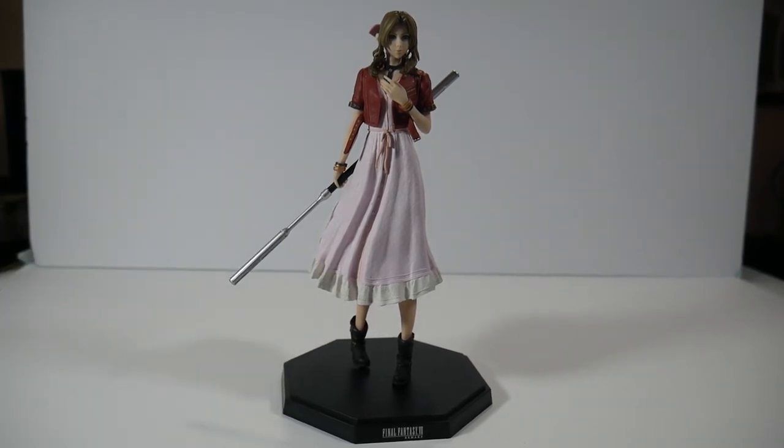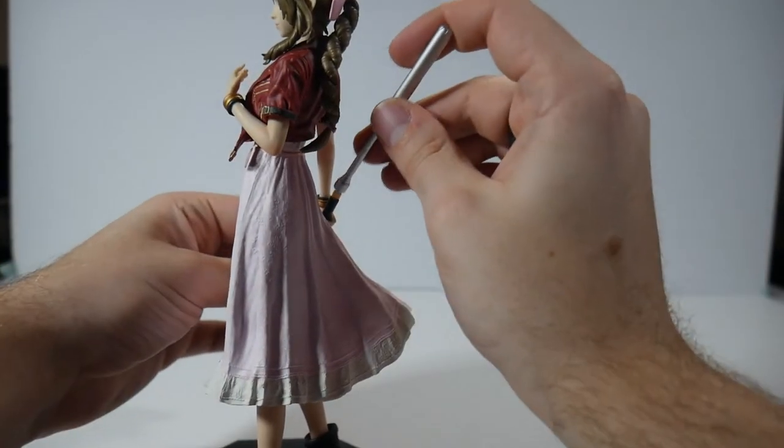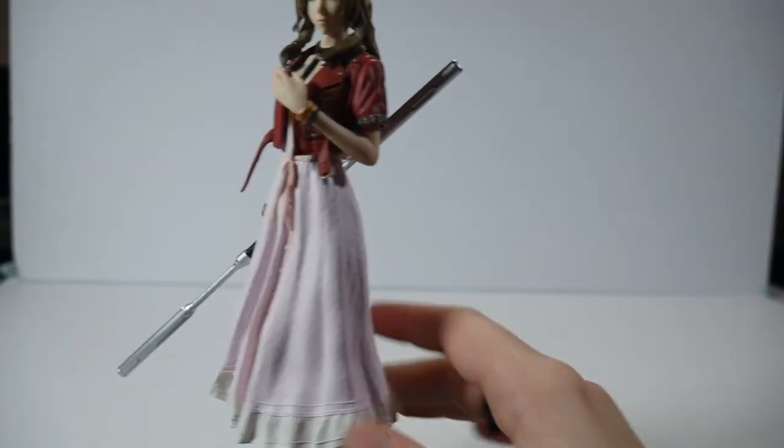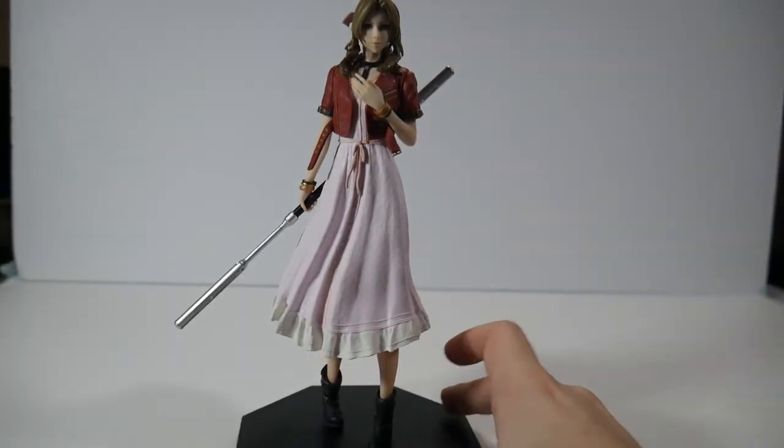She's actually a tall girl — trying to make it in the world, trying to hang out with Cloud every day. As for her staff, it just ports in through the hand — pegs right into that. There is a correct way to put it in there and it's really easy to see. And then bam — there is your Aerith Gainsborough statuette.